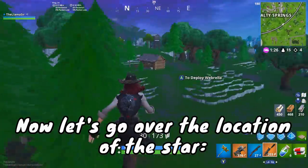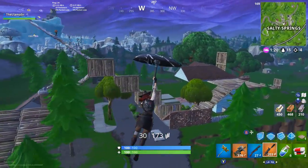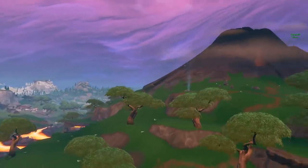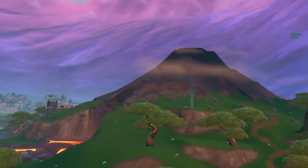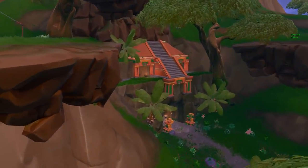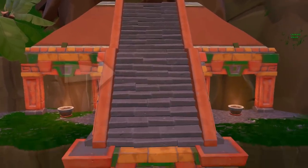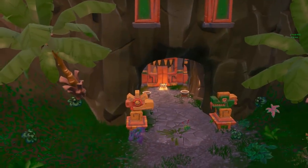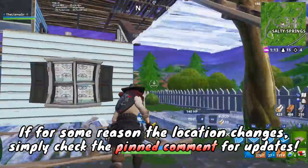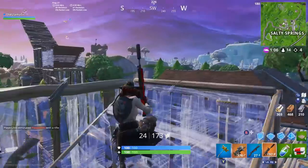As for the exact location: they usually hide a clue in the loading screen, and this loading screen has been floating around on Reddit and Twitter. The clue shows a location near the volcano. If you go over to the volcano, the location you want is actually between the volcano and Lonely Lodge — it's a little hidden, but it's this piece of temple sort of built into the mountain. The star should be on the steps or inside. Probably the stairs. If the location changes, check the pinned comment below, but be sure to pick that one up for a free tier.